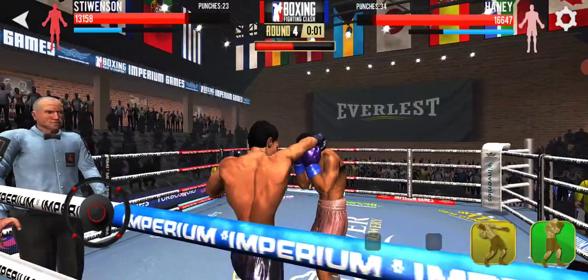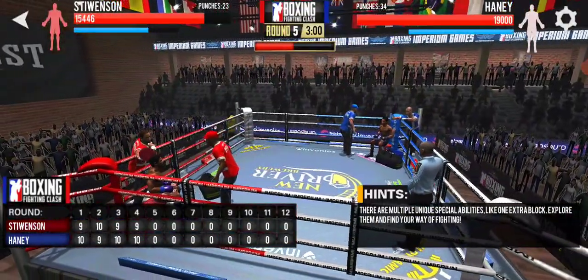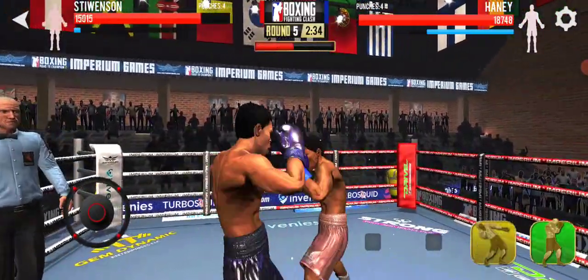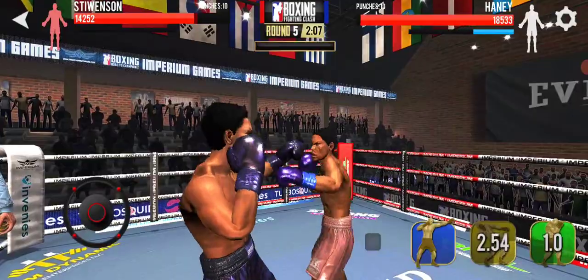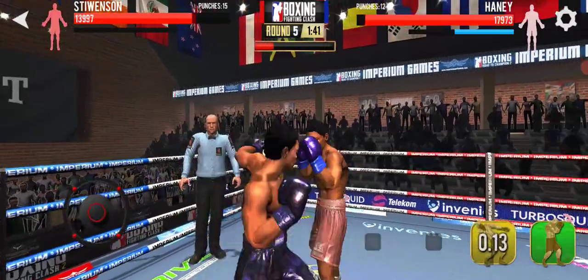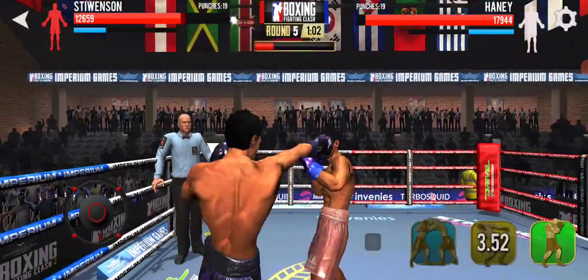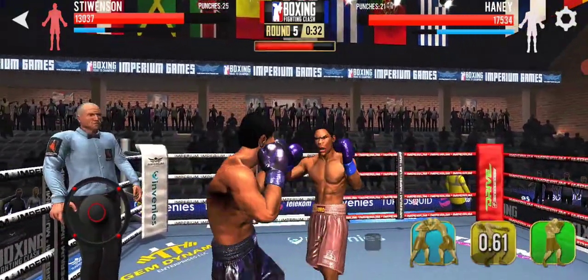He took some damage, but he gave some back with the right hand. Able to block that away. When we came in, we wondered whether or not his opponent had a good chin. We'll find out. Nice left hand. Good shots. And here's another uppercut. Beautiful — you make the guy work, make them peg. Nice left hand. He took some damage, but he gave some back with the right hand. Able to block that away. A little give and take. And here comes the left hand.